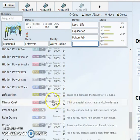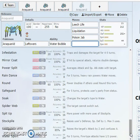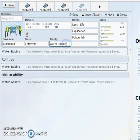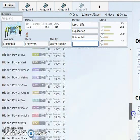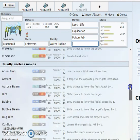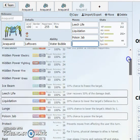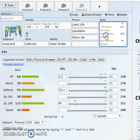It does get Rain Dance, so it could be a bulky Rain Dance setter. Soak for doubles, I guess. If this thing got Sticky Web it would be even more broken than it already is. Araquanid isn't super broken but it does its job very well — it's probably one of the best abilities in the game. If it did not have Water Bubble, I think this thing would actually be pretty bad. The ability pretty much makes this mon. It also gets Stockpile for Baton Pass, and Infestation. Nobody's ever running Special on this mon.